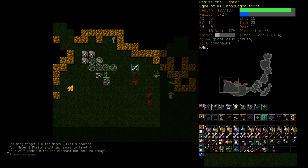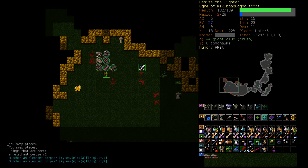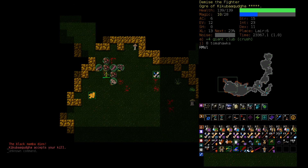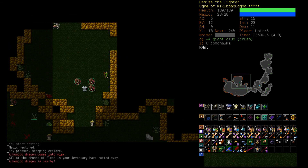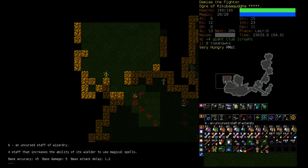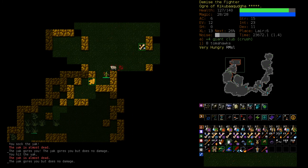You can melee stuff with the club — again, just for that little bit of extra experience. Easy enough. Rest up a bit. I might want Magic Regen now that I think about it — that would allow us to start exploring while our Zombies are fresher. Pretty much just Vile Clutching everything to death, although we did kill with the Giant Club so we are getting Giant Club kills here. I might want a Magic Map — we only have one though. Just need to be careful about those vaults you sometimes get in Lair 6.